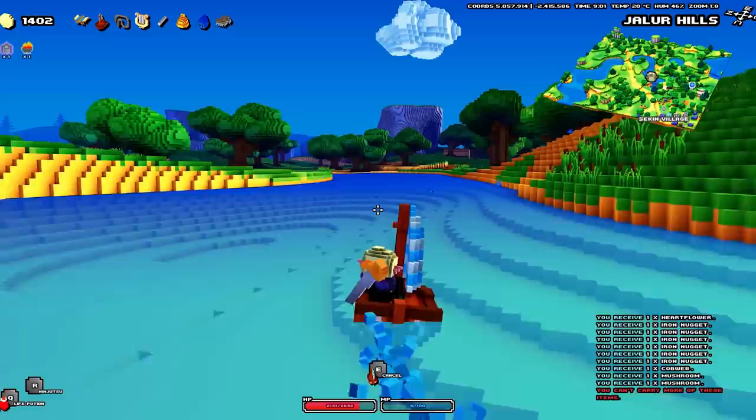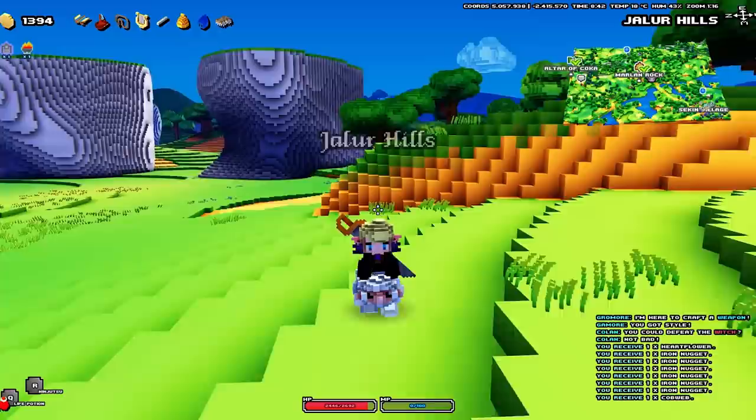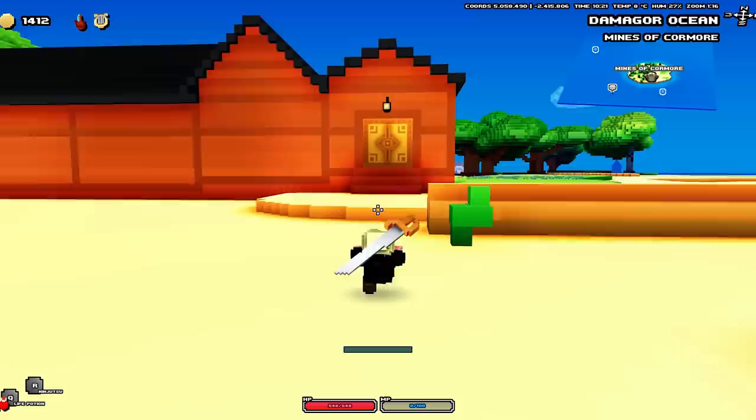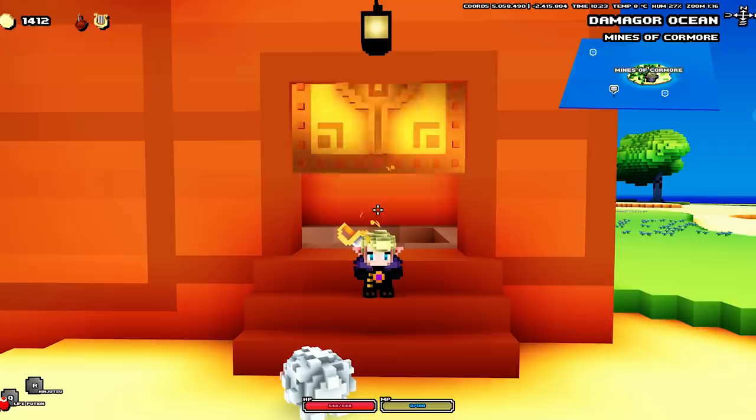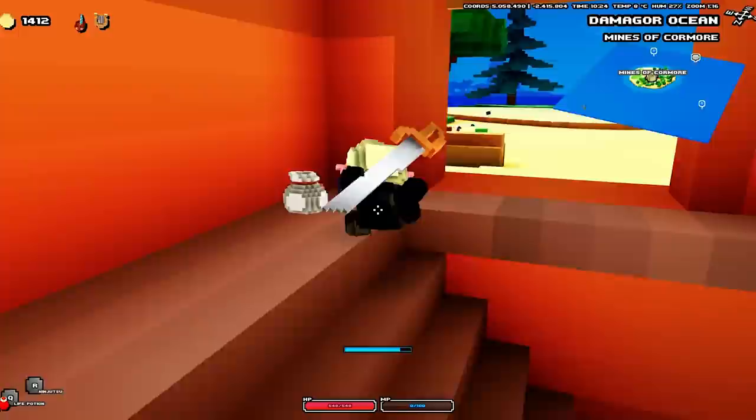The boat allows you to sail across water at a very swift pace. Next, the reins let you ride any tamed pets that have the riding capability. Now the rest are brand new additions. The divine harp is used to open giant golden doorways found throughout the world — typically at the beginning of dungeons to grant you entry, or partway through a dungeon to open the door to a treasure room.